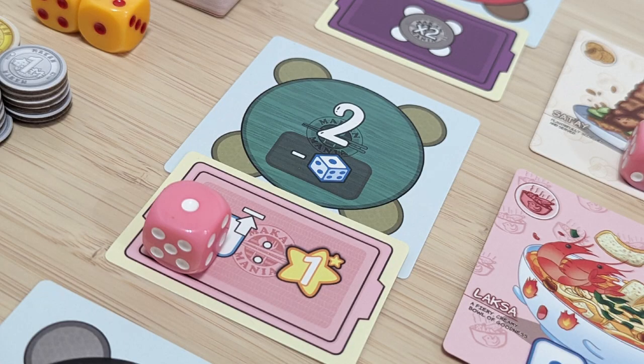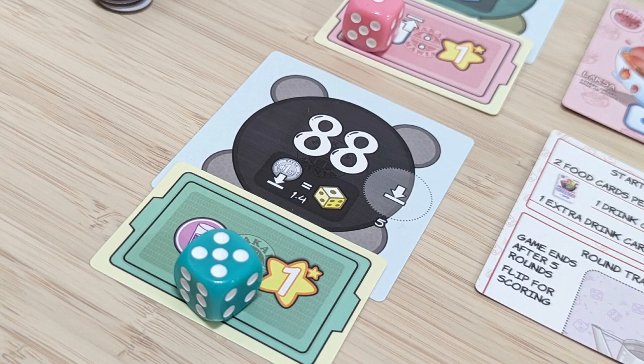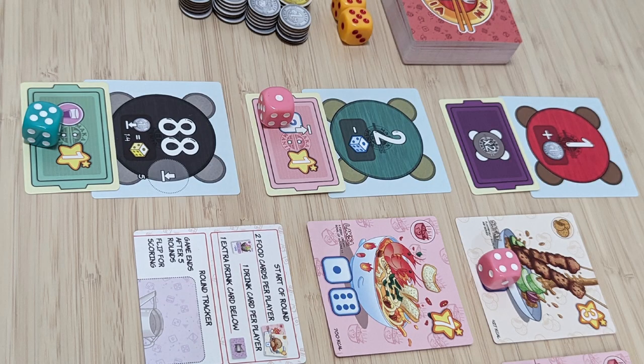Once all players but one have finished rolling, that last player has to stop rolling their dice, collect any food cards if they can, and proceed to place their unused dice, if any, on their tray and then place their tray on the last vacant table.